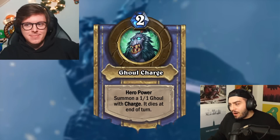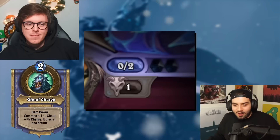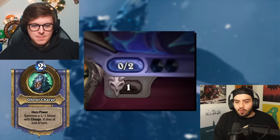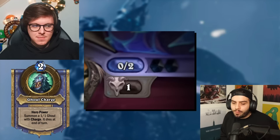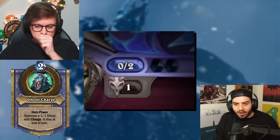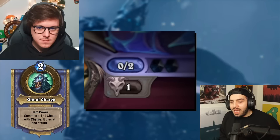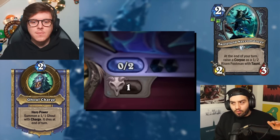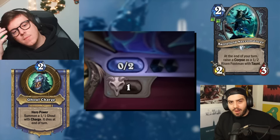Before we get to the cards, I have to explain a couple of things about how Death Knight works. The first is the corpse mechanic: whenever a friendly minion dies for a Death Knight, they get something called a corpse. This corpse resource can be used for cards you'll see later. If a card says 'risen corpse' — like you could raise five corpses — those risen corpses don't give you corpses back, so you can't double dip.